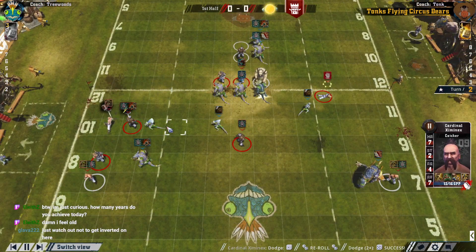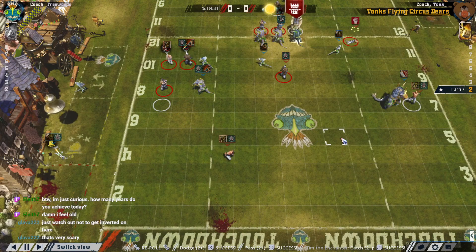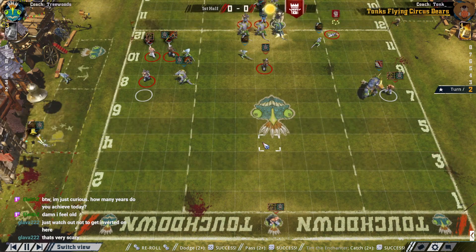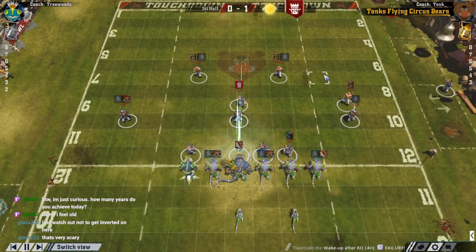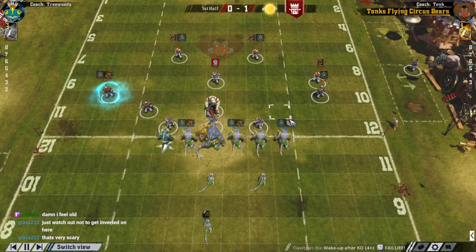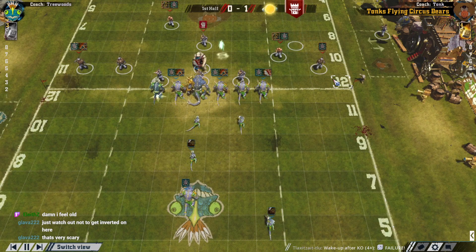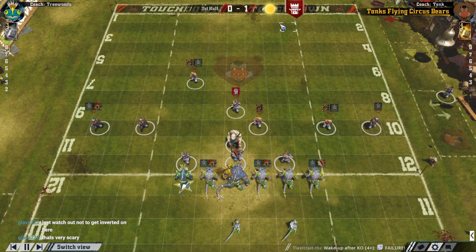This is where you get inverted — but Kislev are going to invert you basically no matter what. That was an unforced two-turn score. I think you're usually just fine with that. Not much you can stop there — if they want to score on turn two, you can't stop it. But you'd rather they score fast than slow anyway. Now you're just looking to pick up the ball, put it in a cage, and stand with the ball for a couple turns.